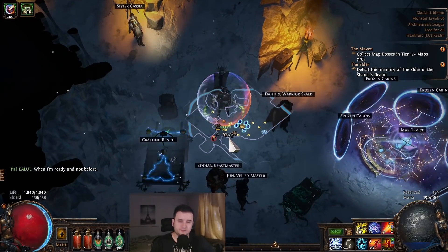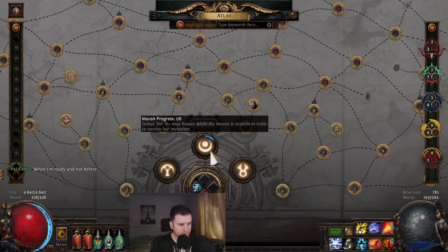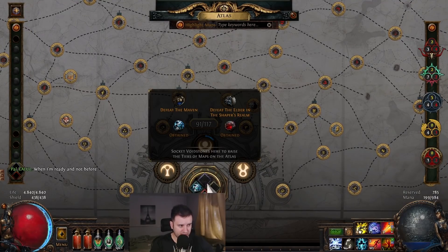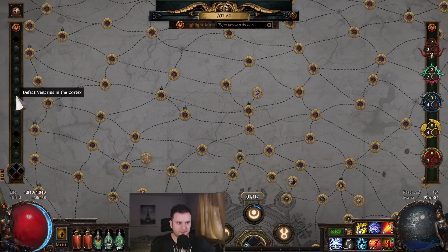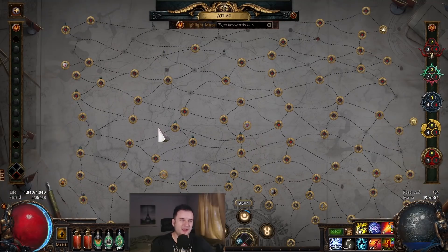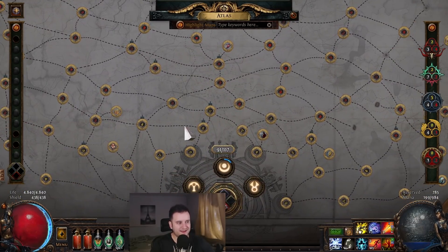What am I going to do next with the character? Looking at the Atlas, I now have the Grasping Void Stone and the Omniscient Void Stone. Now we just need to kill the Elder in the Shaper's Realm — that's Uber Elder — and then defeat Maven. Once I have those, I'll have all four Void Stones and can start juicing with Sextants. I also want to kill Sirus. Then I'm going to think about what's the best map to focus on for this kind of build — I'll talk about that more in the next episode.